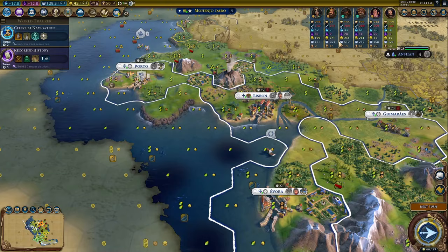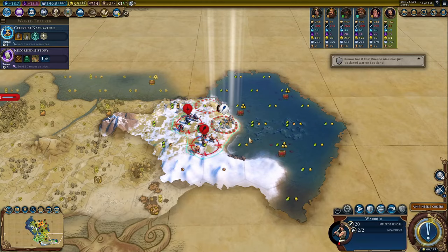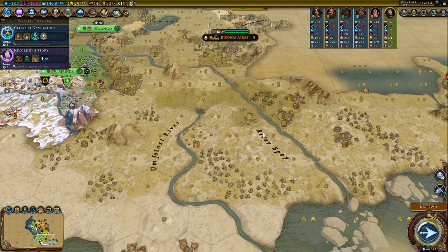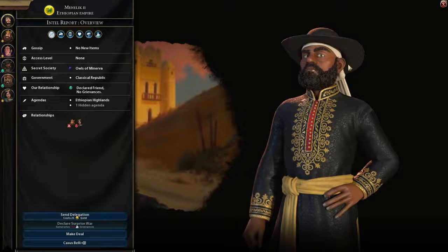Portugal is to me like distilled potential. You don't get that potential automatically — you have to work for it — but if you can unlock it, the game just runs away and nothing can stop you. Casa da India, the Portuguese ability, gives you plus 50% towards all yields on trade routes, and your trade routes over water go 50% farther than anyone else's, which can be up to about 45 tiles away — basically half the map.